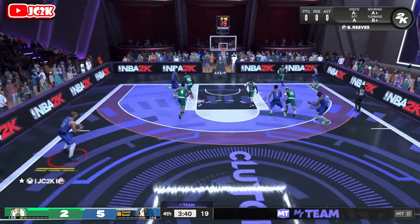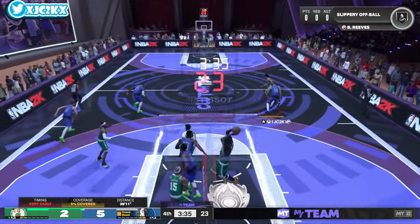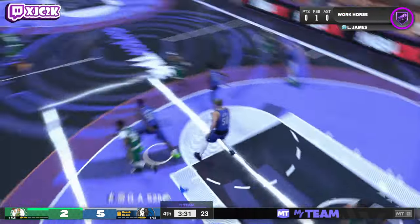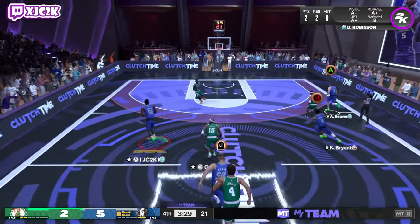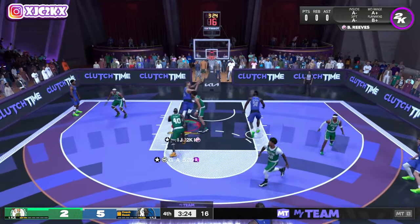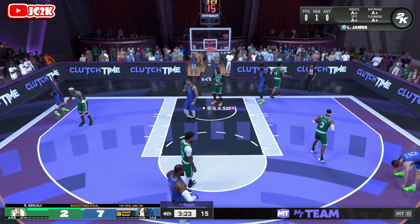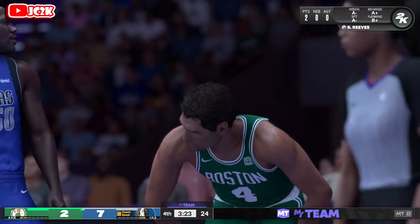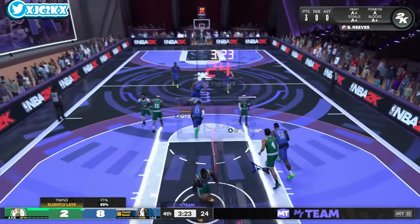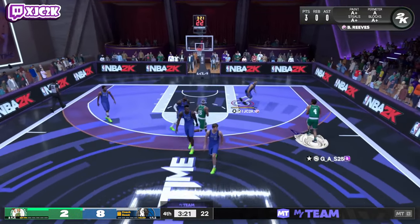Bryant Reeves with a good block! So far he's done nothing else besides that. Let's see if we can get a backdoor dump-down dunk. And one! That's where he's at his best — he's a great screen setter, a great roller, and a great finisher. That is where Bryant Reeves will be at his best on the offensive end. Gets inside, gets himself a finish, and gets a nice little and-one. Not a bad start there for Bryant Reeves.